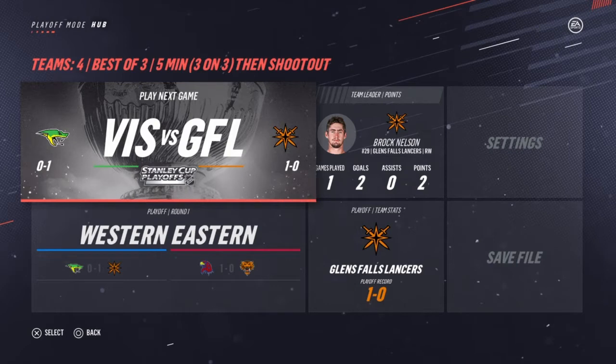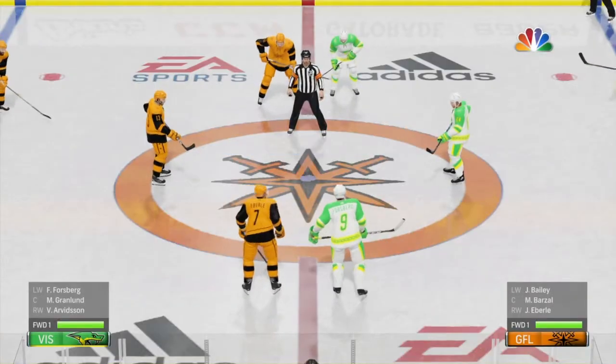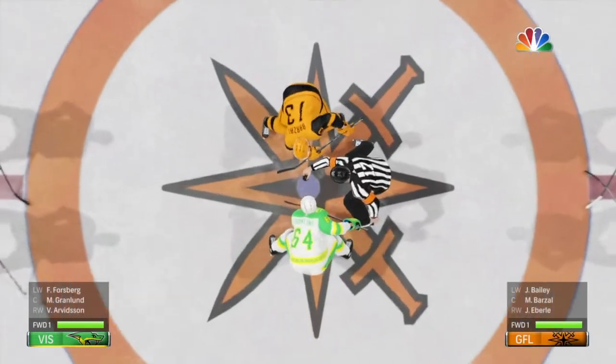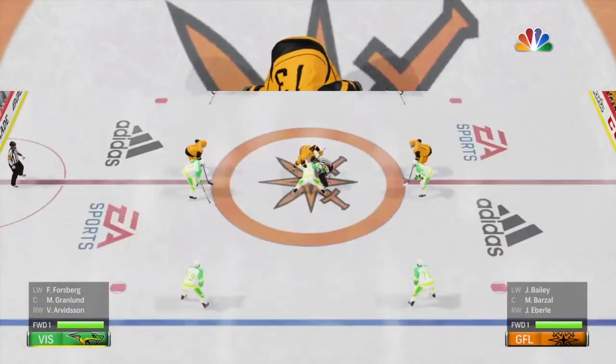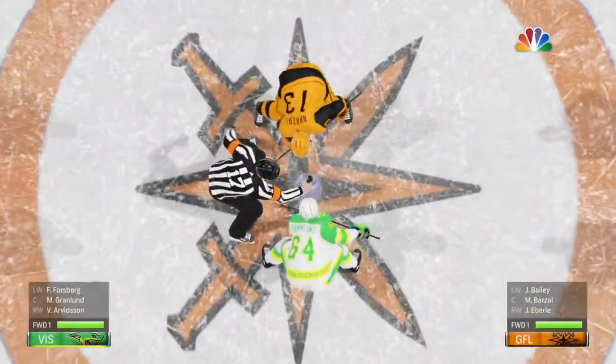As you can all see, the Glens Falls Lancers and the Vienna Snakes are going to play each other. If the Lancers do indeed win, they will continue. There has been no goal so we are getting into the second period.